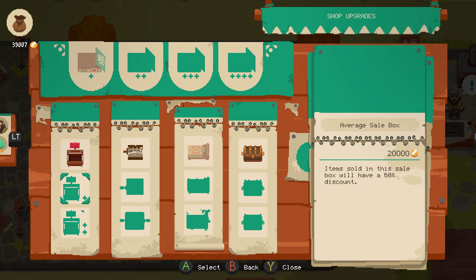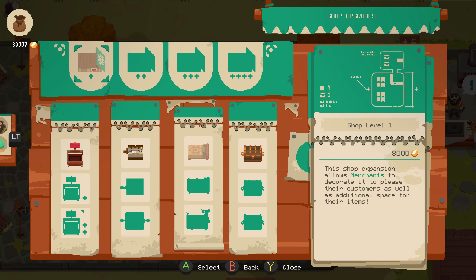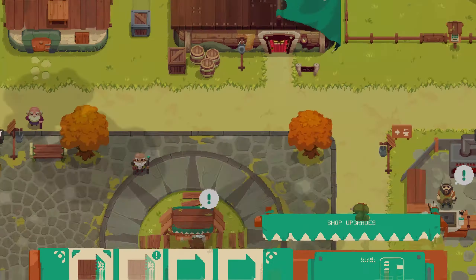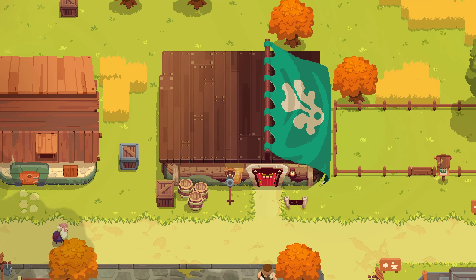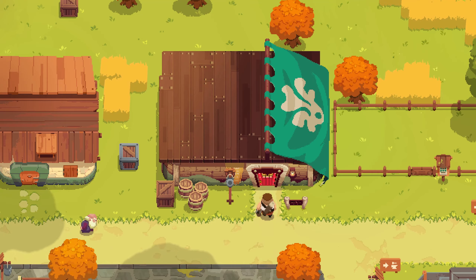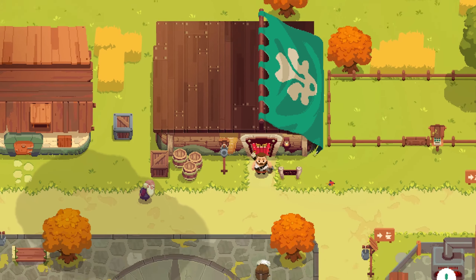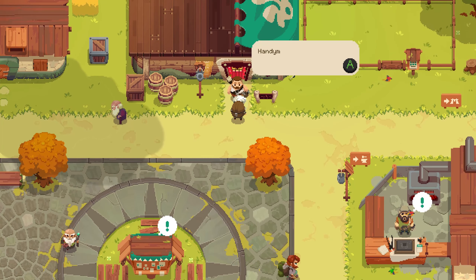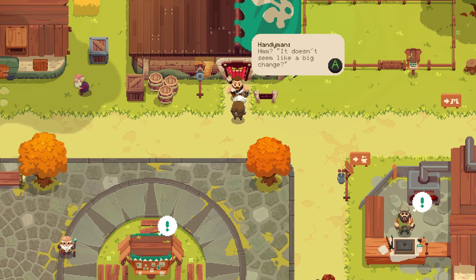I could have an average sale box, and I could actually flat out upgrade my shop soon. I can upgrade my store so it is slightly more suave — hey, why not, I'm all about making a posh up-to-date business. The handyman says that's what you call a good job. It doesn't seem like a big change visually, but beauty comes from within.